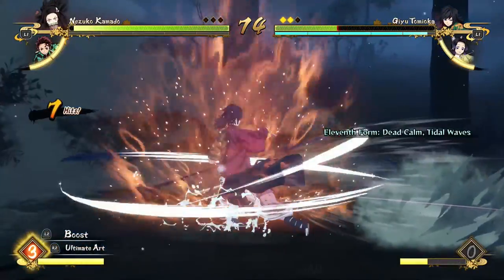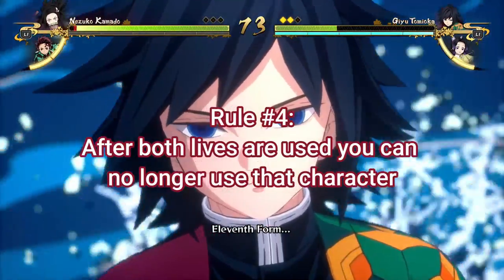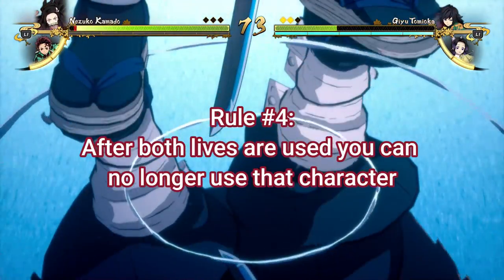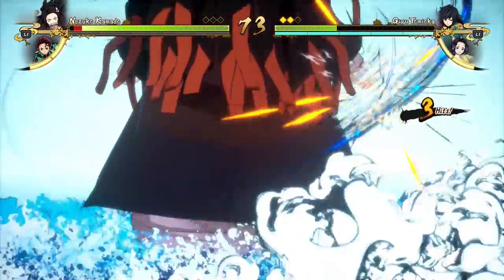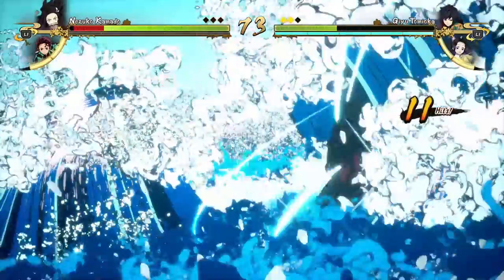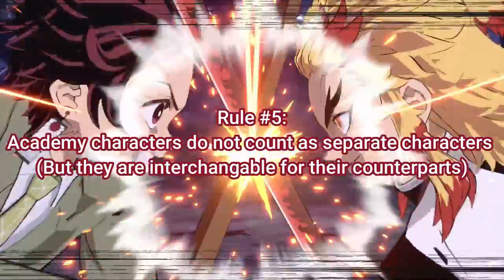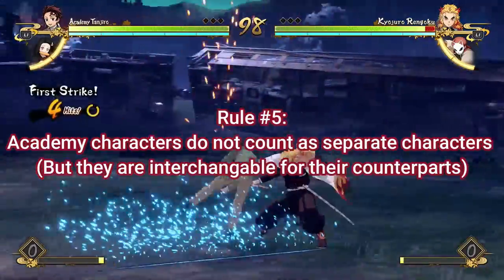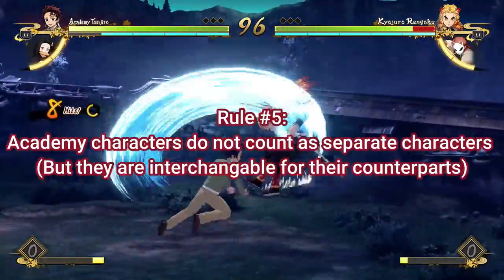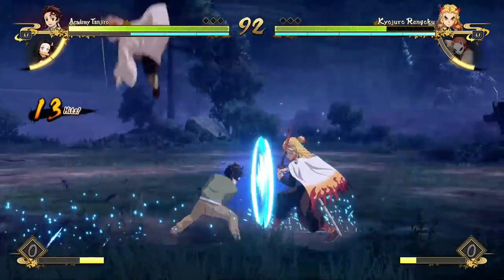That just gives everyone a common starting point, but your second character can be whoever. Rule number four is that after both of the lives are used on your character, you can no longer use that character. This goes for every character for the whole challenge — if you lose both your lives, that character is out. Rule number five is that the Academy characters do not actually count as separate characters because they're basically the same as the normal characters. Like Academy Tanjiro and normal Tanjiro have the same moveset, so they don't count as separate characters.